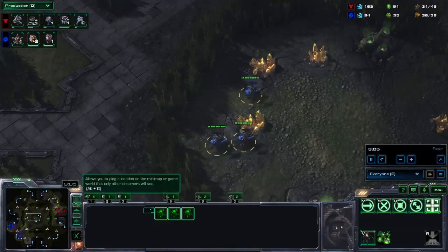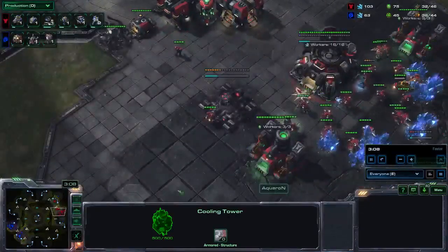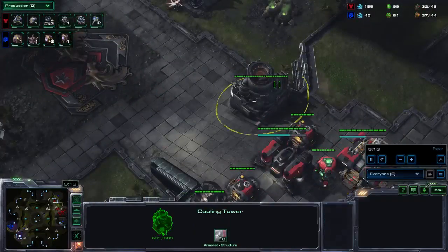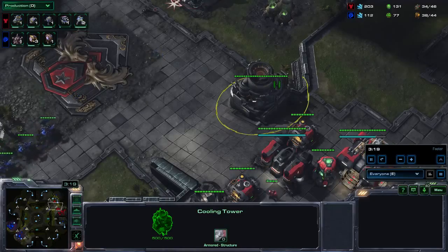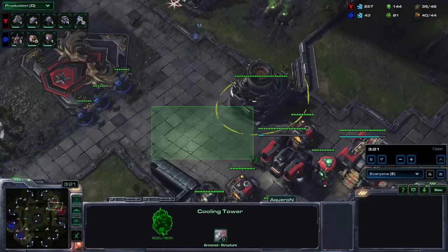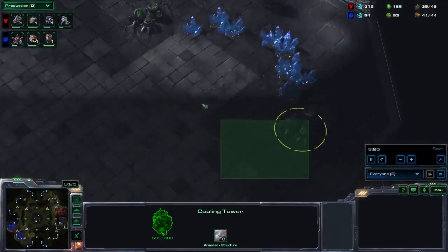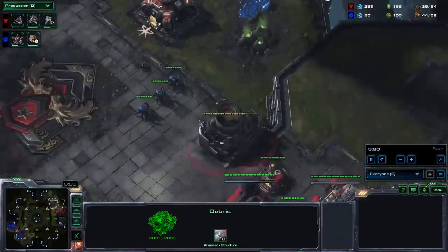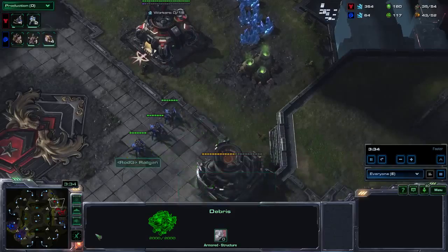At this very moment the three Roaches are walking across the map, and all the Terran has are one Marine, one Reaper cross-map, and a Widow Mine building. The reason this build is so strong on this map is the cooling towers. Killing these towers makes them collapse and he will no longer be able to mine from his natural. He can't fly the natural over because there are rocks there as well, and he can't move down the ramp to save his natural.